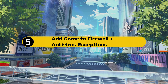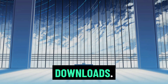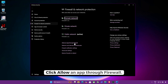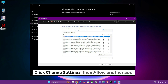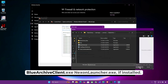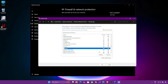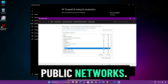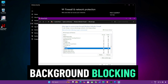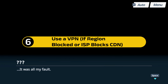Section five: add game to firewall and antivirus exceptions. Windows Firewall or your antivirus might be silently blocking CDN downloads. To fix this, press Start, search 'Firewall and Network Protection', click 'Allow an app through firewall', click 'Change Settings', then 'Allow another app', browse and add: BlueArchiveClient.exe, NexonLauncher.exe (if installed), and Steam.exe. Make sure they are allowed for both private and public networks. Also add these same files to exclusions in your antivirus to ensure no background blocking during download or patching.